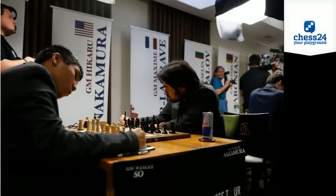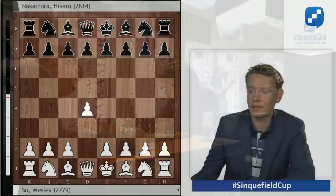Both are world-class players, of course. Wesley So, we see him here on the left side, has not had a great tournament. He was on the receiving end of two masterpieces in rounds 4 and 5, where he lost to Levon Aronian and world champion Magnus Carlsen. Meanwhile, Hikaru Nakamura held a quiet tournament up to here at 2.5 out of 5, and will certainly be looking to improve his result. Let's jump into the game and see what happened.